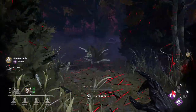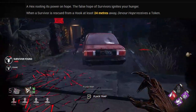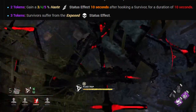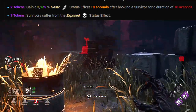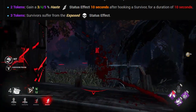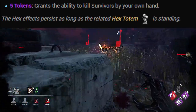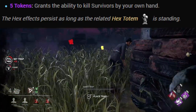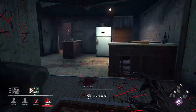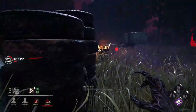The last Hag teachable is Hex Devour Hope. When a survivor is rescued from a hook at least 24 metres away from you, you receive a Devour Hope token. At 2 tokens you gain a 3, 4, or 5% speed boost lasting up to 10 seconds. At 3 tokens, survivors suffer the exposed status effect, meaning you can down them in one hit. At 5 tokens, you can kill survivors by your own hands regardless of how many times they've been hooked. Ruin and Devour Hope are strong perks in the right hands and can cause serious damage.